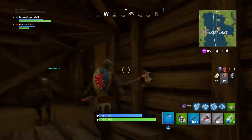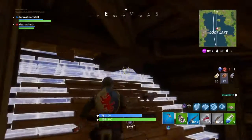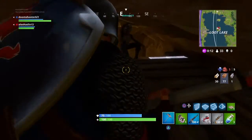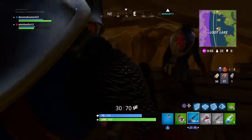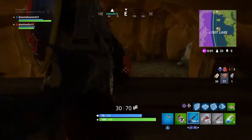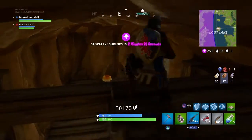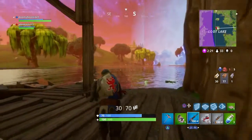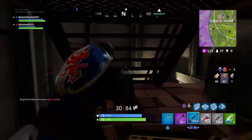The next spot is in Loot Lake — you hide up underneath the main structure. It's best for a Loot Lake end-game: you place some stairs, go up, crouch, and you can fit a whole squad up there. Once up, your friend breaks the stairs so nobody can follow. You can shoot down at anyone who tries to come in, and if you put loot down to bait them, they won't expect you to be shooting from above. It's a really good spot.